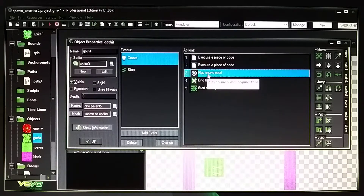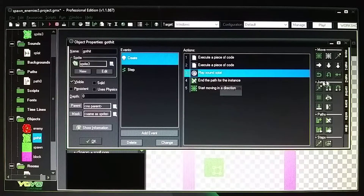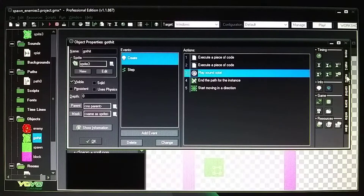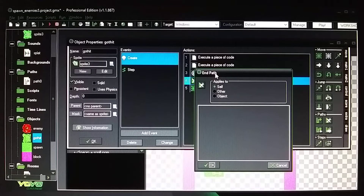There's also a splat sound that plays when you click on the enemy — it doesn't repeat. Then in the move tab you want to end the path. The enemy is on a path, and in order to destroy it properly you need to end that path first.